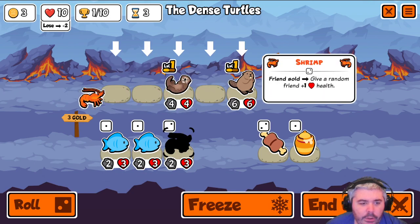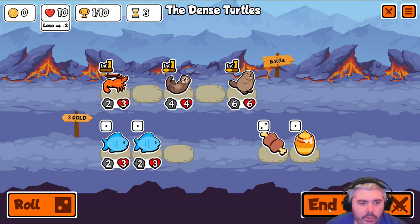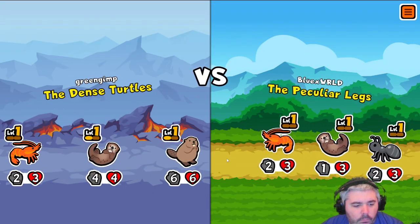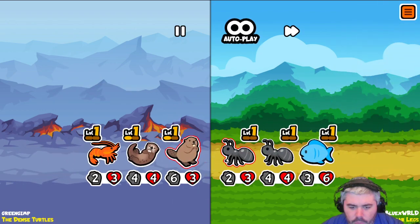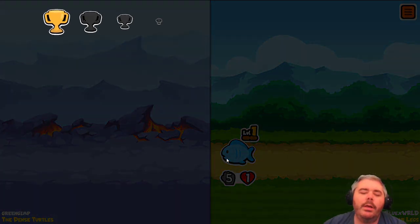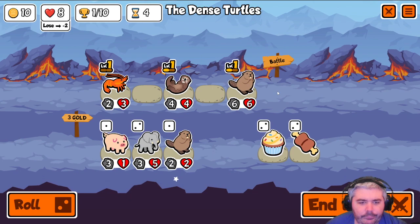I mean, at this point shrimp is actually better, so we'll take the shrimp. Oh, one health. That's so brutal. Make our beaver bigger.